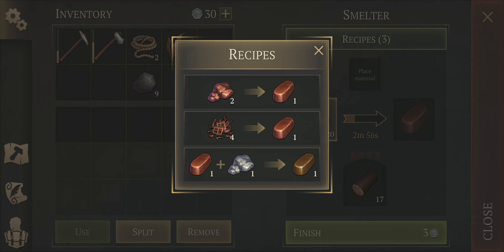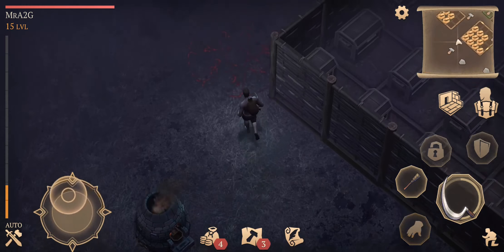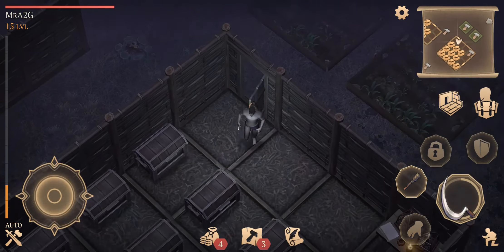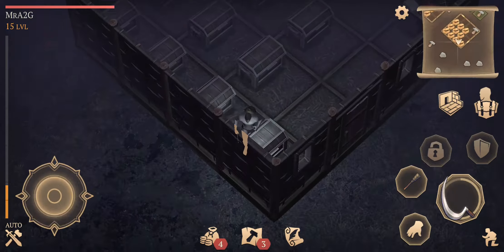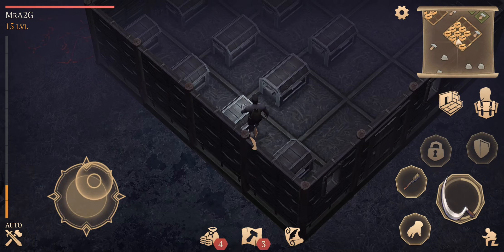There he is - go away, get out of here. Cool, so full stack of that. What's the recipe for that? Two ore to one bar, and one copper, one tin ore - oh sorry, you need a copper bar and tin ore for a bronze ingot. Okay, alright, that's cool.